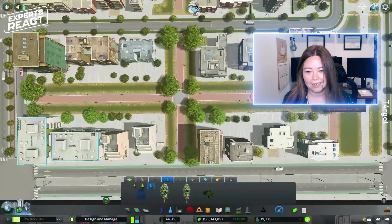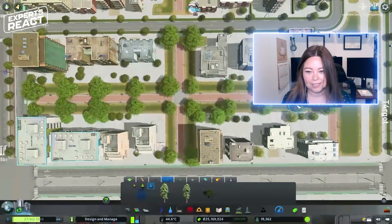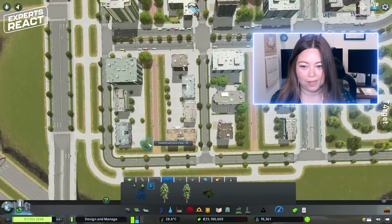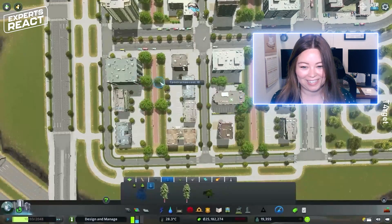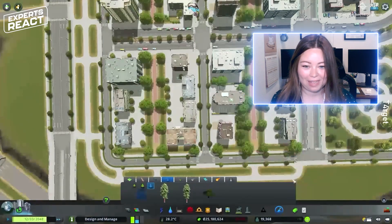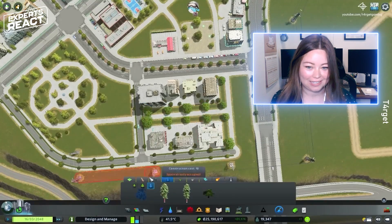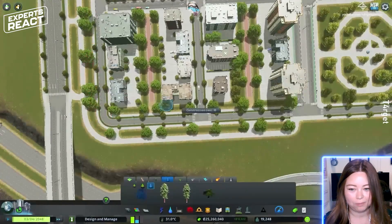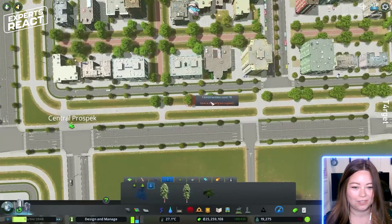He's adding a lot of trees — it looks like he's adding them next to sidewalks. If you do that in the right way it's great, but oh my goodness have I seen so many sidewalks next to trees that just destroy the sidewalk. Tree roots can completely uproot concrete.